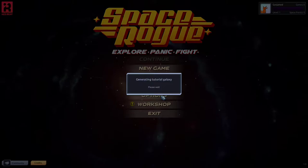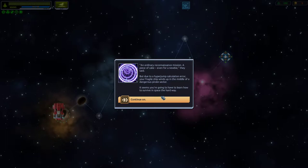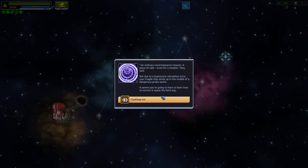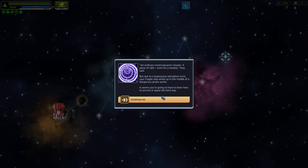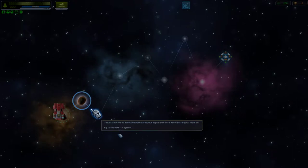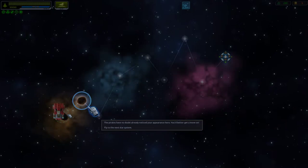An ordinary reconnaissance mission — a piece of cake even for a newbie, they said. But due to hyper-jumping calculation errors, your fragile ship winds up in the middle of a dangerous pirate sector. It seems you're going to have to learn how to survive in space the hard way. The pirates have no doubt noticed your appearance — fly to the next star system.